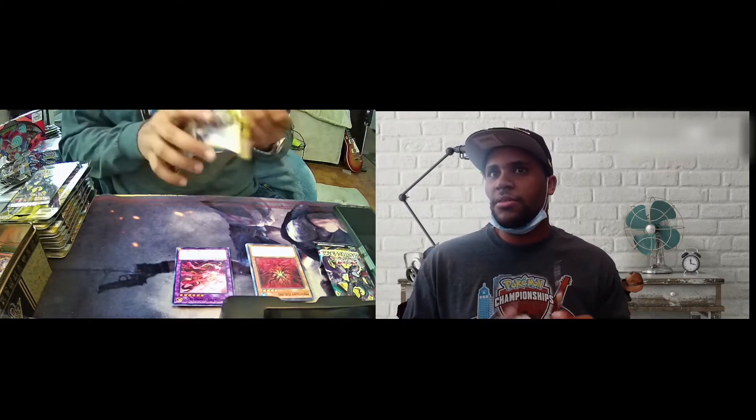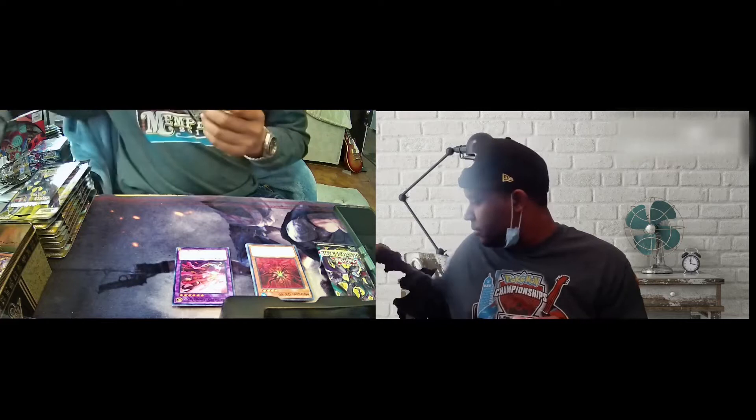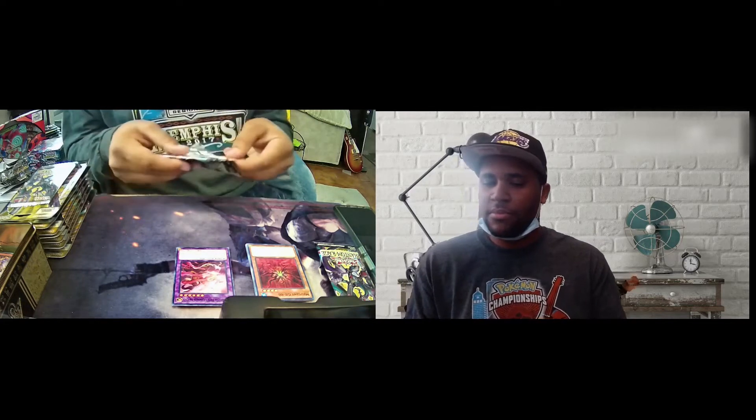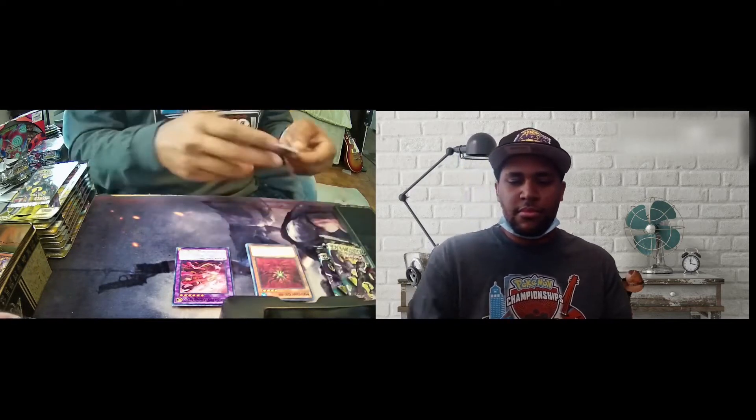With the tin here on the left hand side — that's where we're going to be putting all the excess cards. We'll be posting them up, either giving them away or selling them if they have any value. Take the uncommons and put them in here so you have more space.